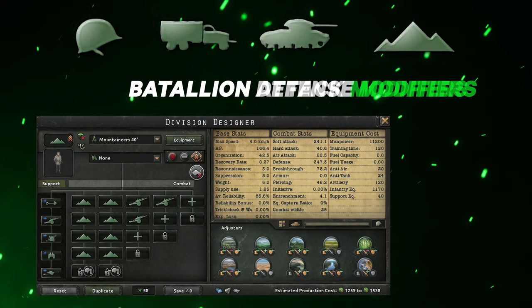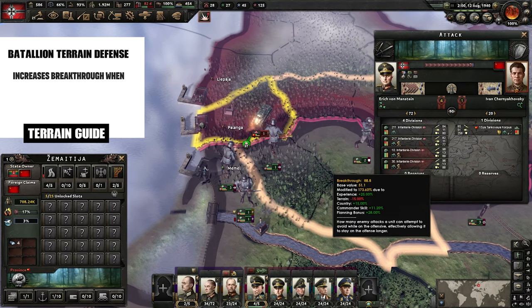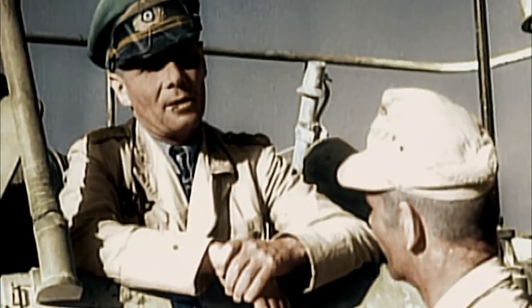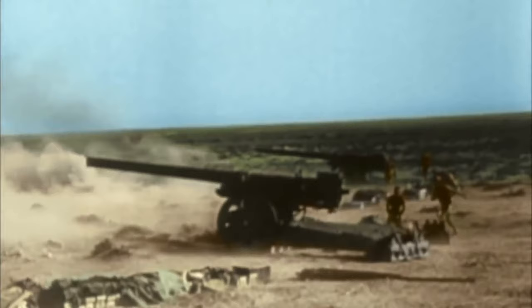Battalion modifiers are added to base terrain modifiers. For example, a 10-width infantry division in forest still has a 15 percent attack penalty. But a 10-width division of only artillery would get a total of 35 percent reduction — 15 from terrain plus 20 from battalion stats. Terrain stats affect soft attack, hard attack, and breakthrough. For battalion modifiers, defense changes also affect breakthrough for attacking units, so a 5 percent defense bonus in forest raises breakthrough by 5 percent when attacking into that terrain.